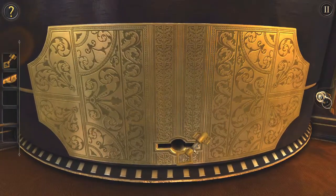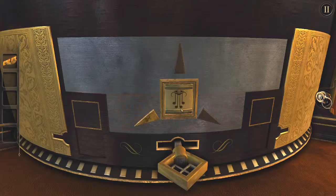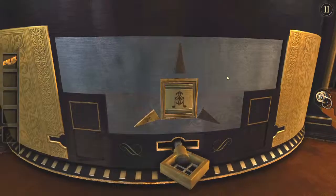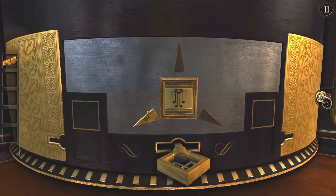That looks like where the key goes to me — ram it on in there. So, magic eye — I can just turn that. I meant to try and move the whole thing with the magic eye on, so I can turn this. It's got three dots on it pointing to a little squiggly symbol, which doesn't seem to match any of these.